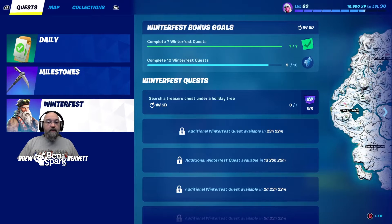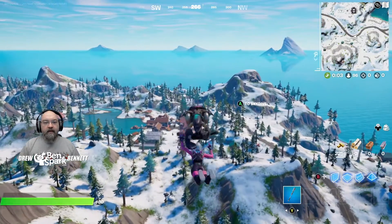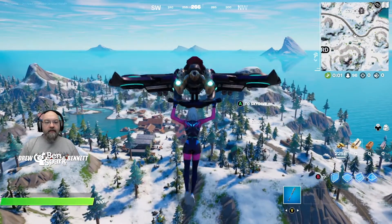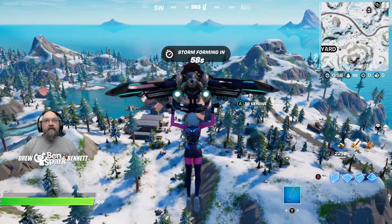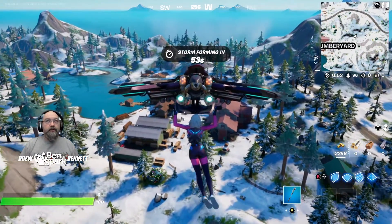You'll probably do it randomly anyway if you ever pick up a chiller grenade. So, search a chest under a holiday tree — you have plenty of them to choose from. No matter where you land, you're probably going to find a holiday tree near there. I'm going to hop down and open up one. It's something you can easily do, so this will be a quick video. One of my daily quests is to harvest wood at Log Jam Lumberyard, so might as well go down there and get a chest under the holiday tree.